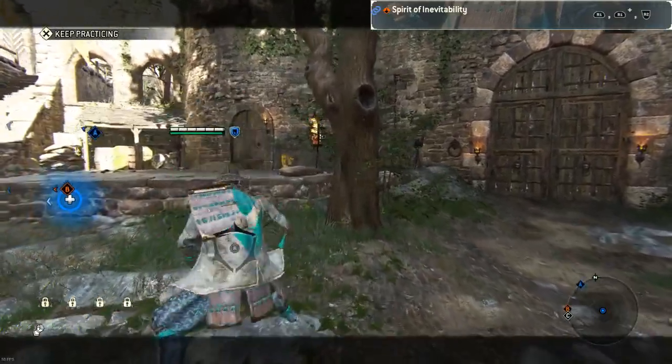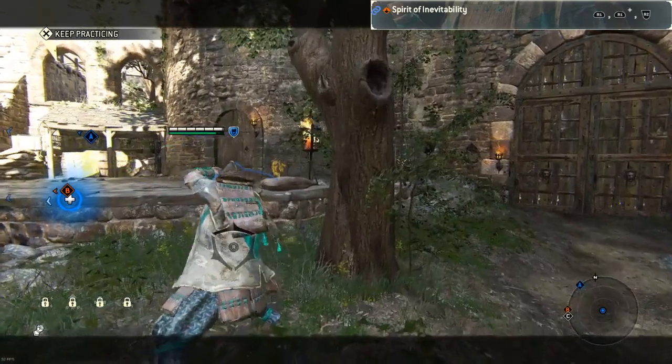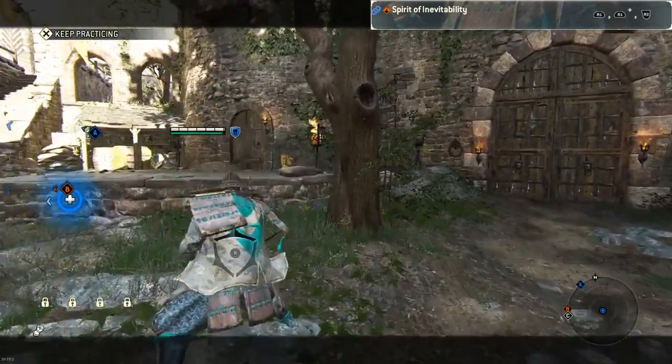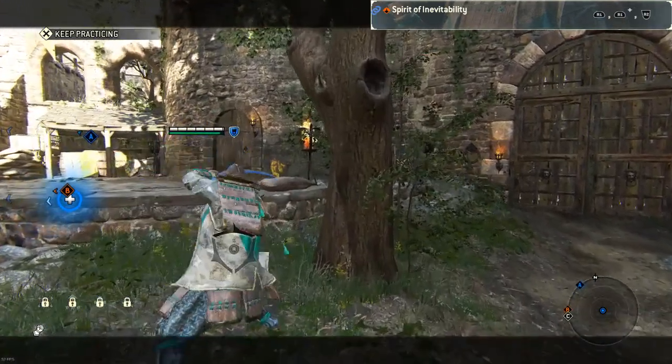The second attack is called Spirit of Inevitability. One thing to note is that the last attack in the chain is unblockable, meaning you will hit through any blocks. You do this with a light attack, followed by another light attack, followed by a heavy attack. Same as the first move, you can do it after a guard break or a throw, which will replace the first or second light.